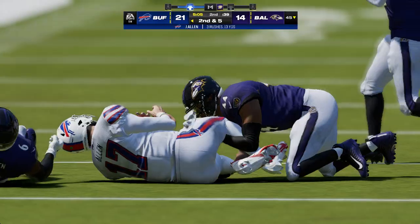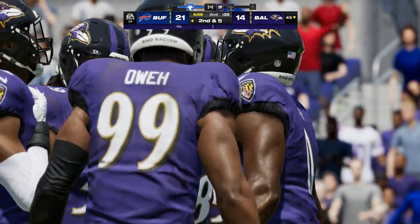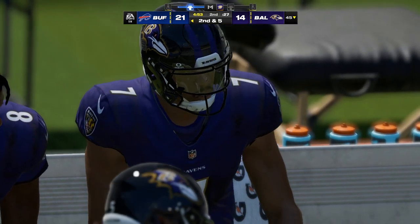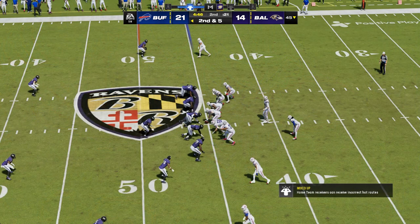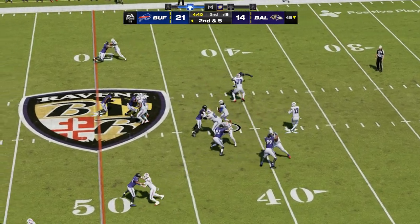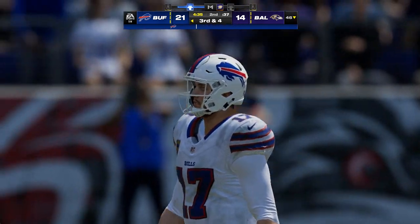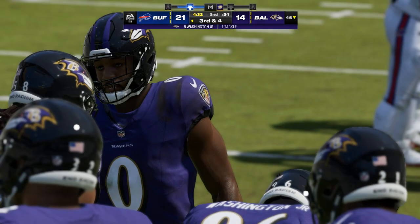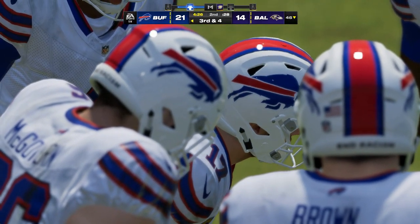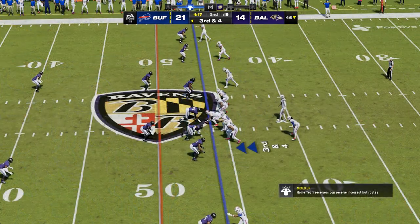Maybe they want to go to a zone blitz scheme, get a little more pressure. Remember when Carolina did that against Denver in Super Bowl 50? They dropped the defensive end out and he ended up with an interception. Ball placed at the 45 for second and five. Now Cook — he's got it off the draw. Five yards on first down, but just a one-yard pickup on second. The Ravens bring out an extra defensive back on third.